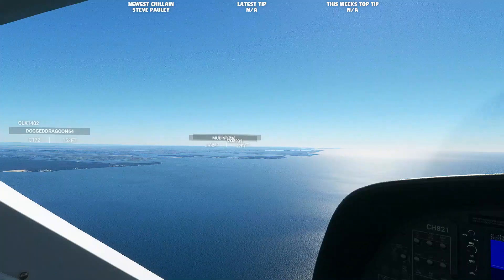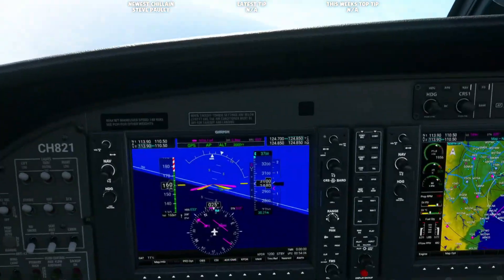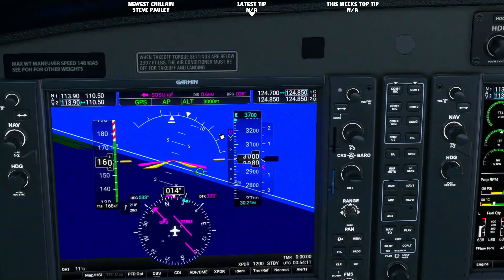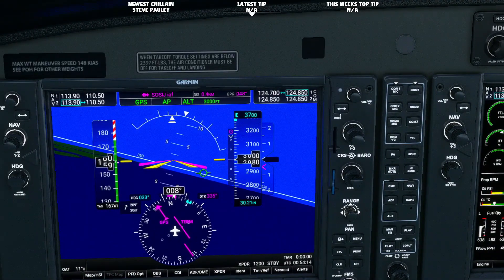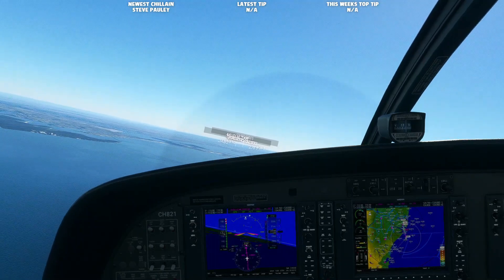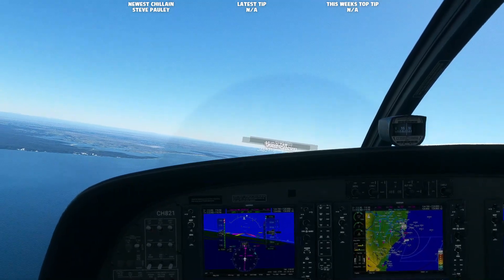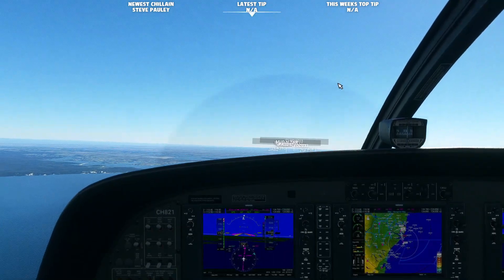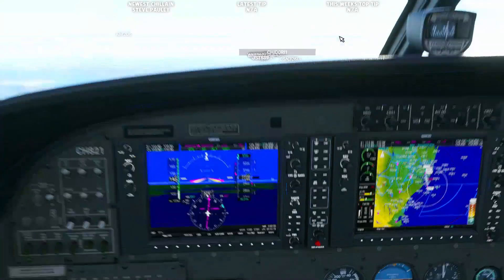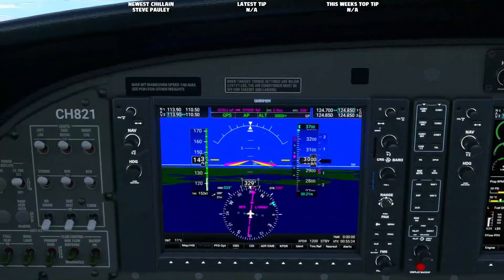We will select the approach for 34 left, even though I set it up for 34 right, via SAUSG — what a cool transition name, 'sausage'. Coming up onto the sausage approach right now, about 30 seconds away. I think we're still a little too high, but I'm going to capture the glide slope here. The glide slope should start coming down. I will slow down to 150 knots. The moment we capture that glide path, I want to put on flaps one, and then as we come over final I will put on flaps two.